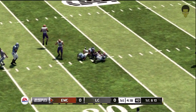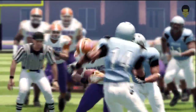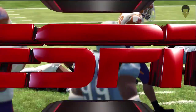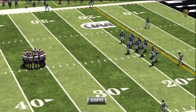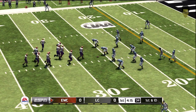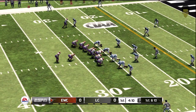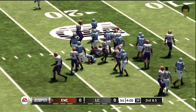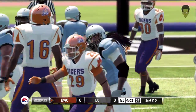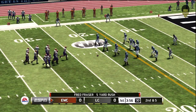Quick throw out to the receiver — he's at the 30, that's a big gain for the offense, and all that's doing is giving this quarterback more and more confidence. First down, 10 yards to go, ball on the 26. Tackled after a decent pickup — Fraser gains about five yards on the run. That brings up second and five from the 21 yard line.